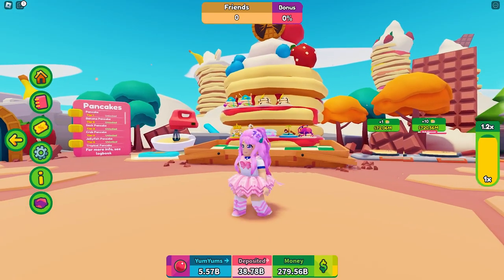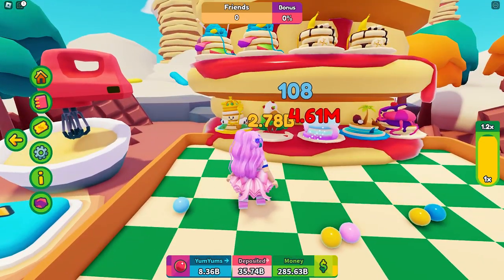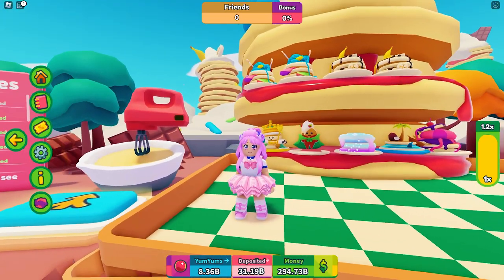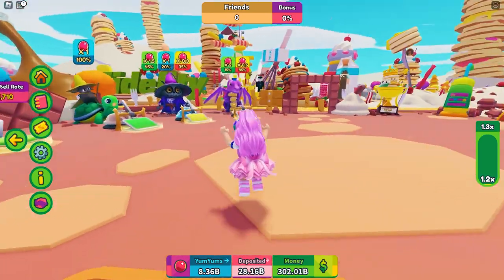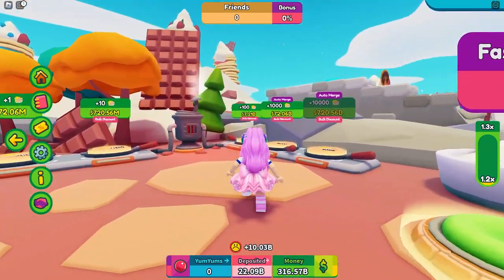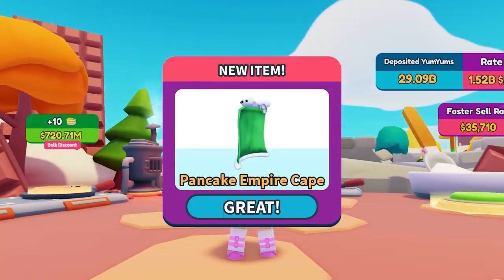Since I have already reached tier 15 from playing the game previously, getting the required money is super easy. I now have 312.93 billion. Now let's buy the 1000 pieces of pancakes by stepping on this button here. And I got the item and the badge.